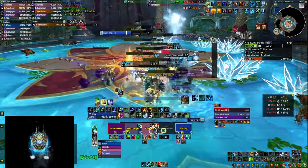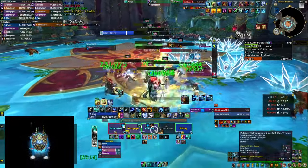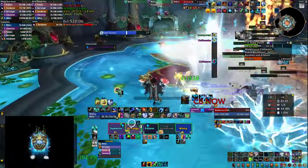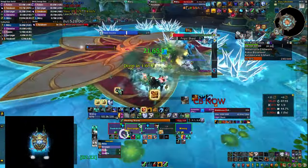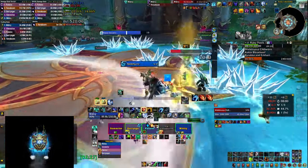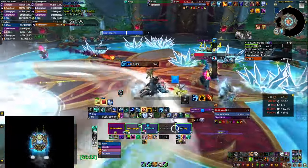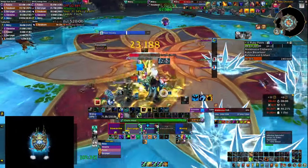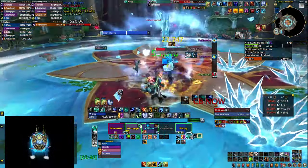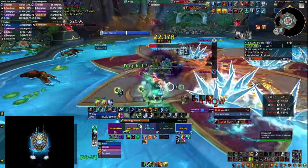I'm popping Healing Tide here on a relatively low key to heal through the Hailstorm circles. The druid died earlier because he couldn't get away in time — if someone is struggling with that, use Windrush Totem to help them and pop Spirit Walker's Grace to spam-heal them while they're escaping. Also try to stack your crystals, and once you get the circle run in the opposite direction so nobody gets caught between the circle and a crystal.